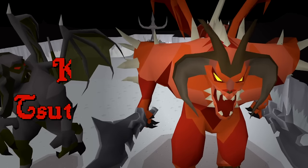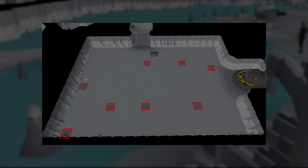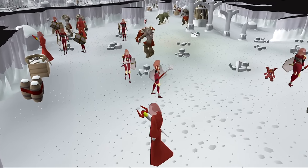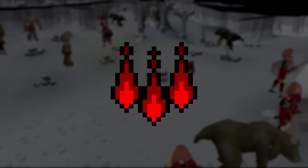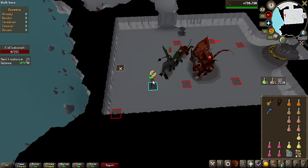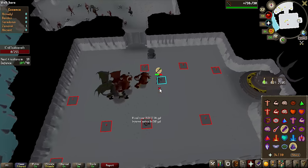It is now time to head over to Kril Tsutsaroth, the Zamorak God Wars general. The method of killing Kril is basically the same as General Graardor, but the tile markers are a bit different. The same method applies — run on the numbered tiles and then click on a cannon at a specific moment. I'm using pretty much the same gear here, except I'm also bringing a Master Wand and a Cold Necklace to use Blood Barrage on the minions to heal back between kills. I have done Kril the absolute least out of all the God Wars bosses, so a sloppy first kill kind of makes sense.